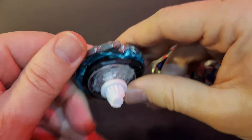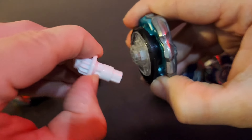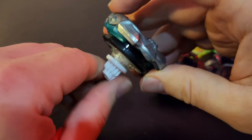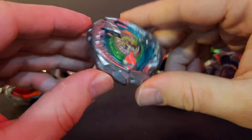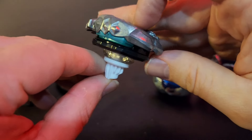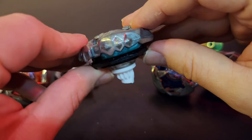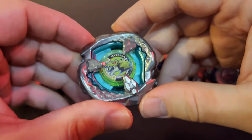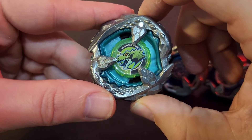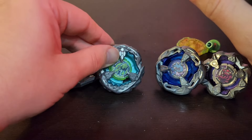My plan until I get the prize bay in the mail: I'll switch up the Tyrando Beat - take off the ratchet, maybe give it a one-point and see how it does. The weight distribution will be weird since you've got more weight on one side with the ratchet and the point on the other, so it's going to lean hard. But that could make for some crazy launches. This is just one of the coolest bays I've seen in the line so far - really excited to showcase it in upcoming videos.